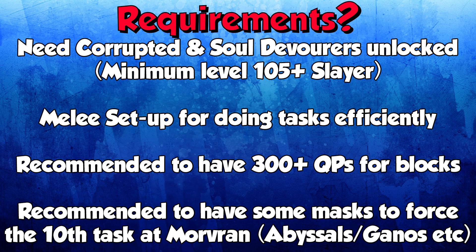Something I would highly recommend is to have 300 or more quest points for your block list. Your prefer list will have four or five things on it, but if you have a full block list you're going to do so much better on Slayer points and you're going to get your corrupted creatures and soul devourers so much more effectively. The more on your block list, the more consistently you can do the good tasks without having to do the bad ones.